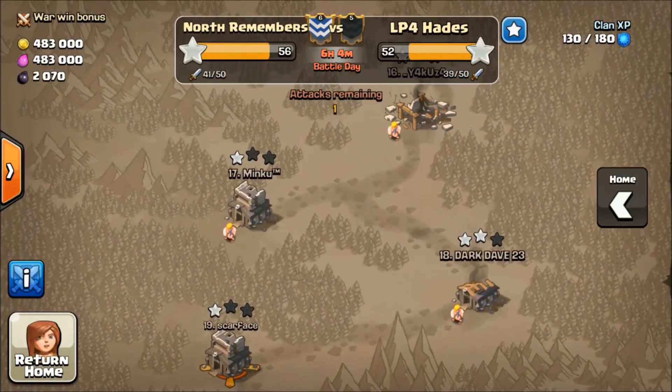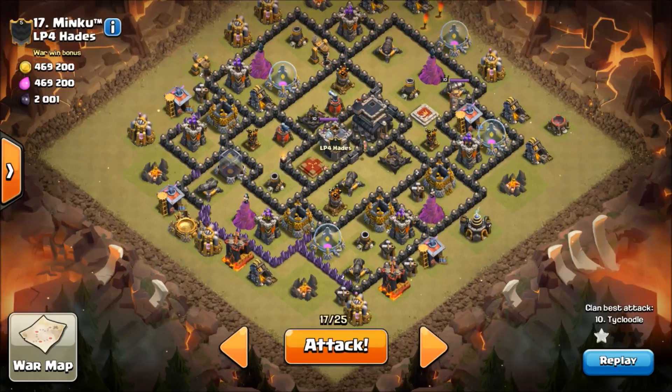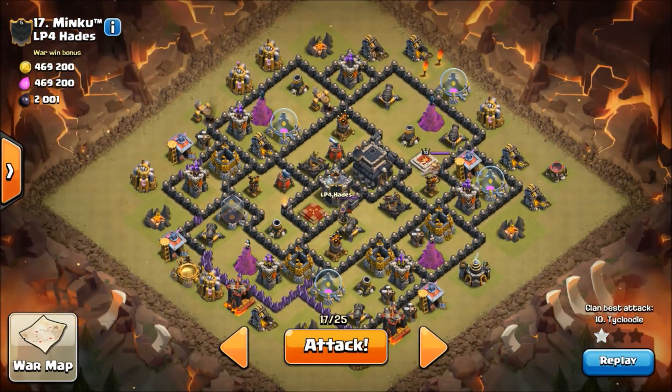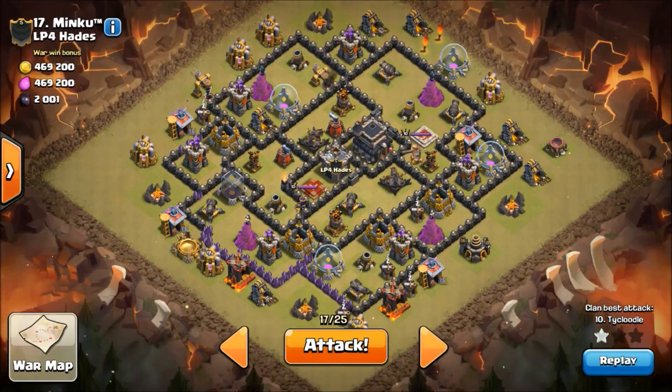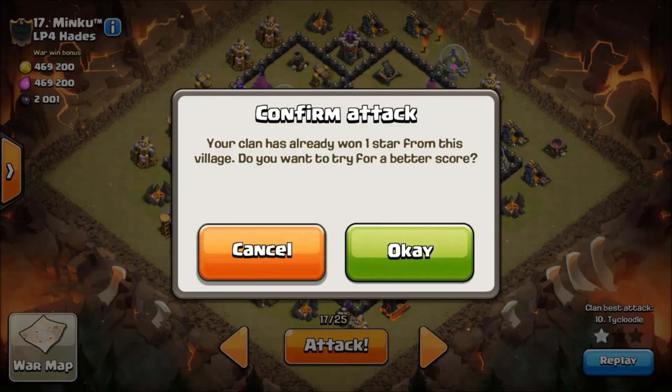Alright, we're attacking this dude. Come in from the top and come down — standard stuff. Hopefully my queen doesn't get too distracted, hopefully she takes out a few point defenses, hopefully my king does work. I don't see how I could have too many issues with this attack really. Hog deploy should be fine. I'll drop my heal straight on that expo. Let's attack — let's get this show on the road guys, everything looks good.